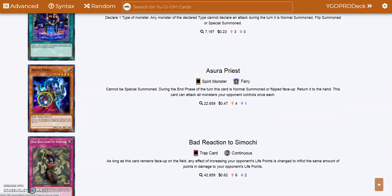We also stop on Marauding Captain — an absolute staple in GOAT format — mainly because it has the effect at the bottom: this card can attack all monsters your opponent controls once each. So if you put an equip spell on it, like Axe of Despair, you can make this card a 2700 attack giant beat stick, slam through whatever card your opponent has, wipe the whole board, and then it goes back to your hand to use next turn. Really good card to clear big defensive boards.